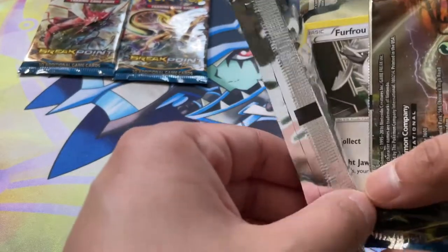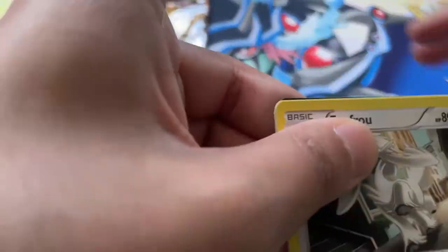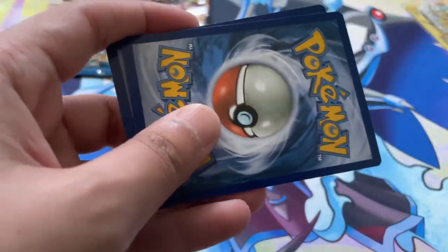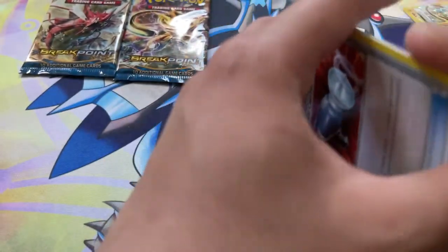Alright, next up we got our boy Greninja. One card I really want to get — I think it came in as a promo in a box — is an Ash Greninja EX. That's something I want to add to my collection because Ash Greninja is so cool. Here's the Codecard. Three from the back.